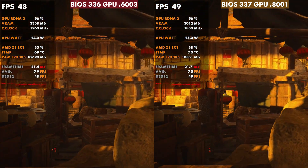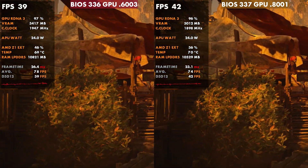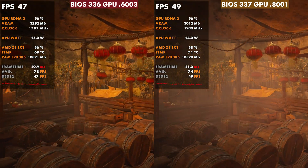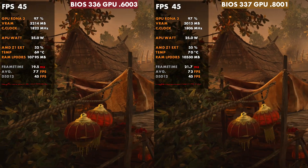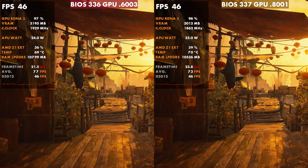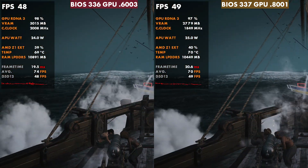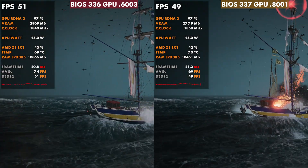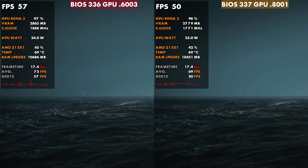Jumping over to Skull and Bones — one of the newer Ubisoft games — you know how their optimization can be, but this game actually runs pretty well either way. I was curious to see if there'd be a difference like Cyberpunk, but frame times, frame rate, clock speeds — all very similar. I did notice on Mortal Kombat we had lower clock speeds a lot of the time on the newer update, which was interesting. Pretty much similar performance here on Skull and Bones running 3.36 versus 3.37.